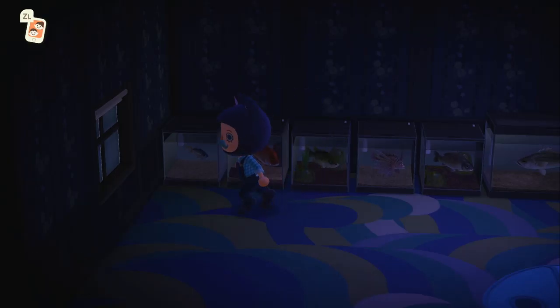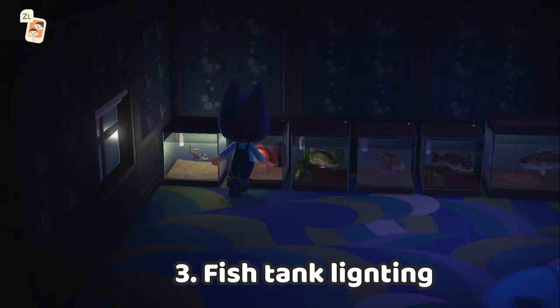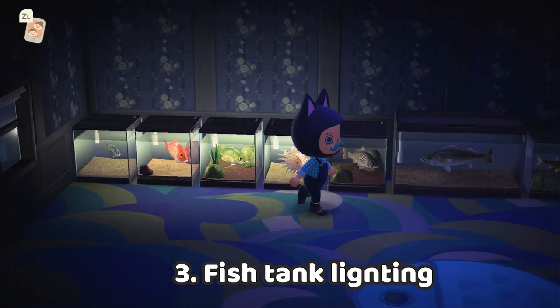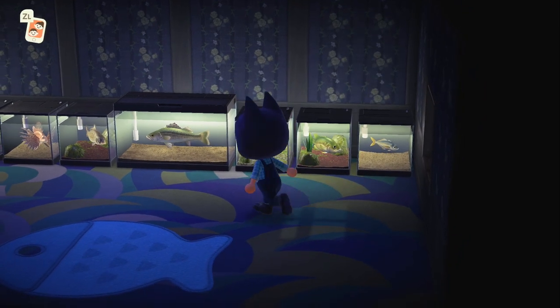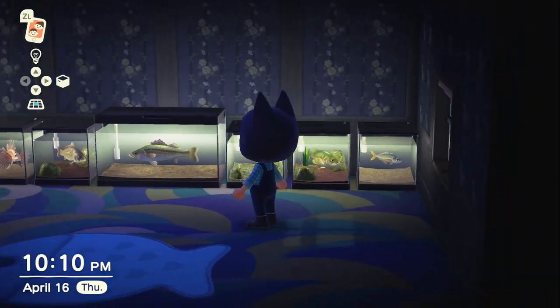So next, the third tip is about fish tanks. If you press A on them, you can turn the lights on. It's not that useful, but at least it's pretty. Of course, this is a video about useless tips, but it's pretty.